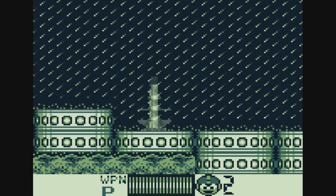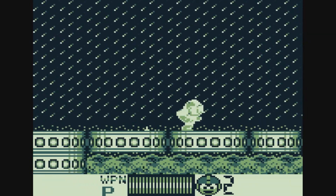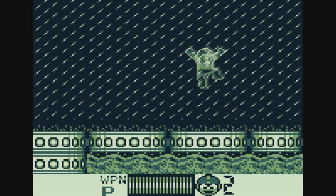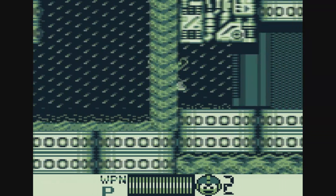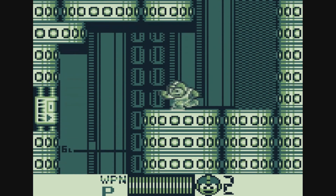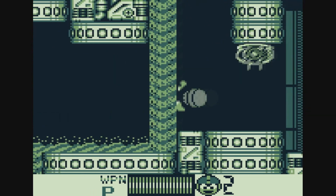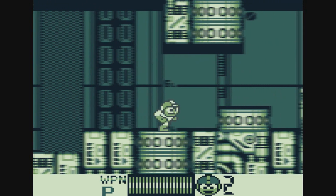We'll probably do about two Robot Masters per video, so that'll be our plan of attack. Notice that whenever I charge my Mega Buster and use it, Mega Man actually moves backwards a little bit — that's a knockback, or kickback. That is something you do actually have to look out for in this game, because it can throw you off at times. Make sure you're not at the edge of a platform when you do that, otherwise you might push yourself into a pit.